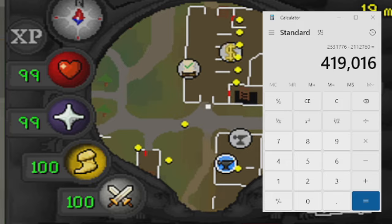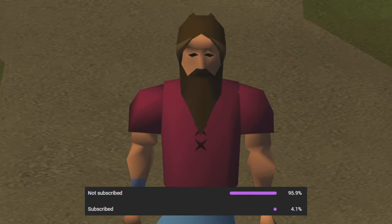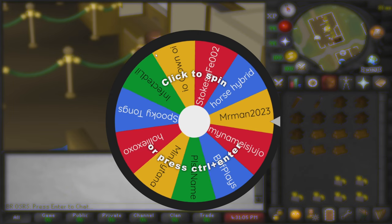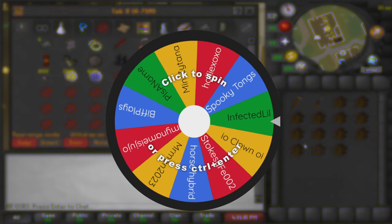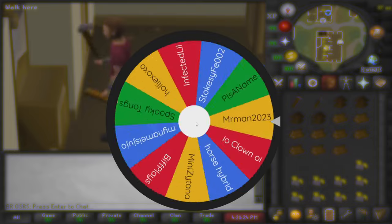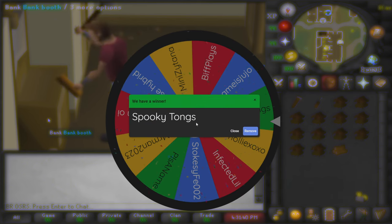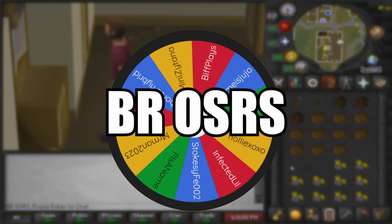Let's jump over to the spinning wheel to see who wins the money. Only 4% of viewers are subscribed, so if you aren't already, smash that sub button. We currently have 11 entries, with one new entry from the previous video, and our newest entry for this video is Mr Man 2023. Good luck to everybody! After spinning, today's winner of all profits is Spooky Tongs — congratulations! To claim your winnings, message me in game; my in-game name is BroSRS, the same as my YouTube name.